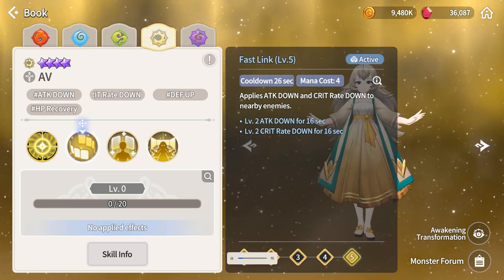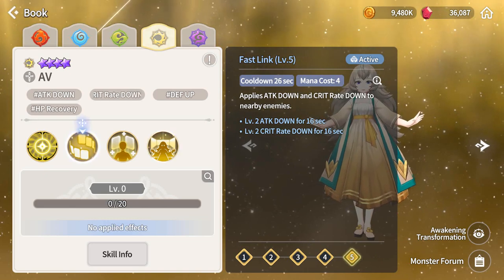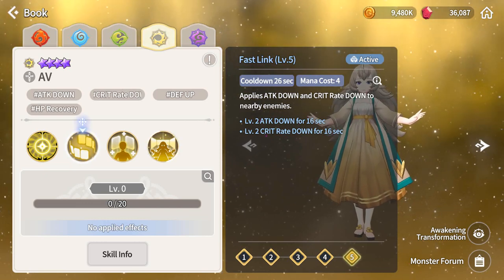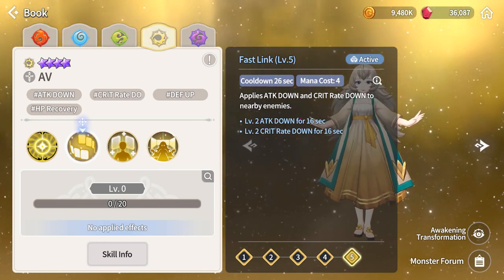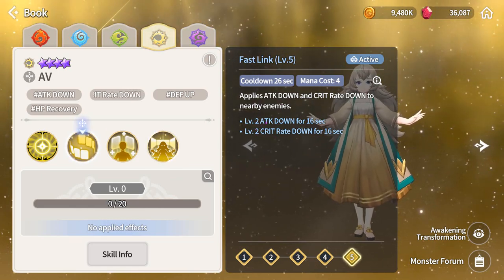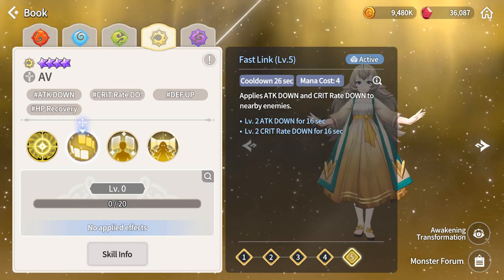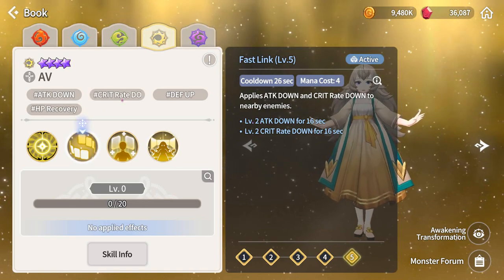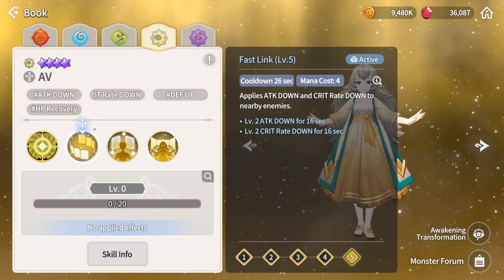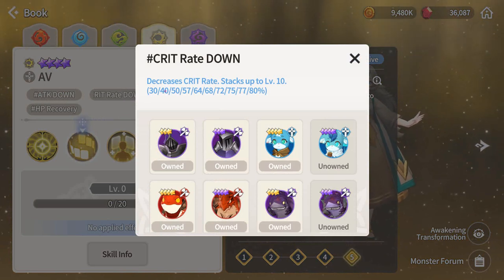Basically, put her in any back slot and you'll get a lot of damage reduction from the boss — the boss cannot crit. It's level 2 right now, so that's 40% crit reduction. If you get it to level 10, it's 80%, meaning the boss will almost never crit you. 40% is still good — basically 50/50.